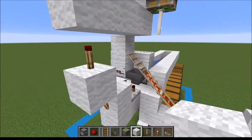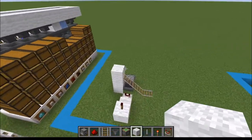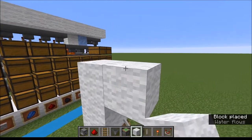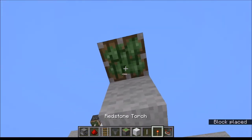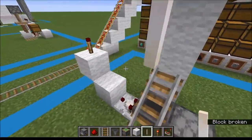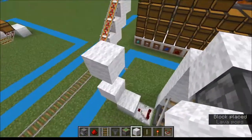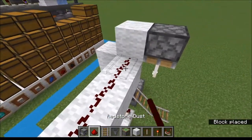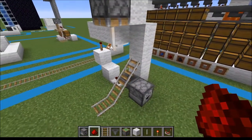Now with this you need to go up one, two, three, four blocks before you place the piston — so the piston will go here. As well as your fence post, or in this case an end rod. I'm only using the end rod because I think end rods look pretty. Then from here just run some redstone dust along the top right into there, and you now have yourself a very simple unloading system.